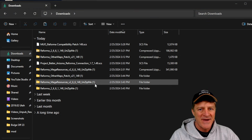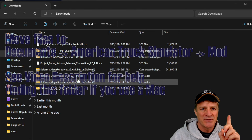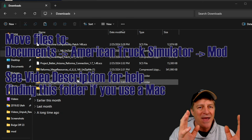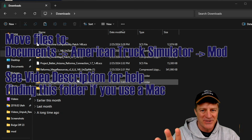Now we've got all our files extracted. Now we have to actually install them into the game itself. This is really easy — all it's going to matter is moving these files from the Downloads folder to Documents slash American Truck Simulator slash Mod. They go inside that Mod folder. If you don't have a Mod folder, don't panic — just make one inside your American Truck Simulator game folder and you're good to go.